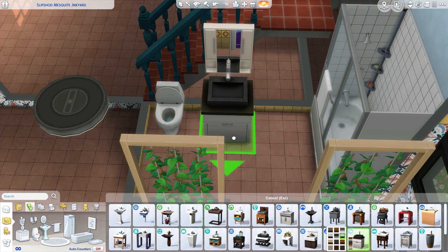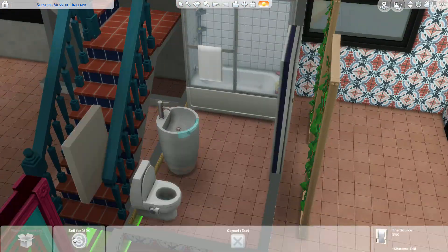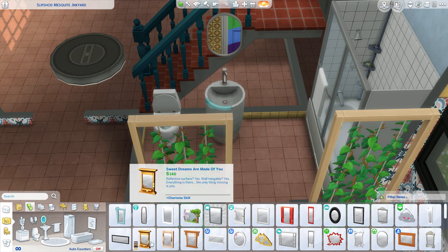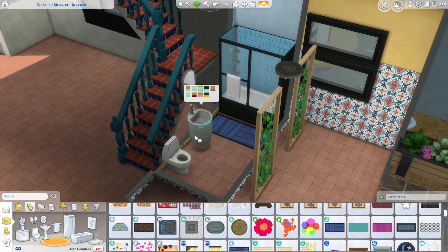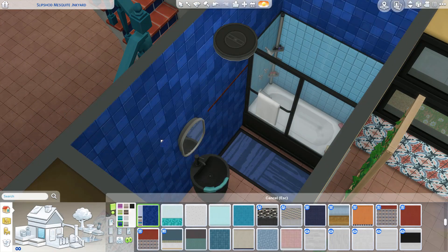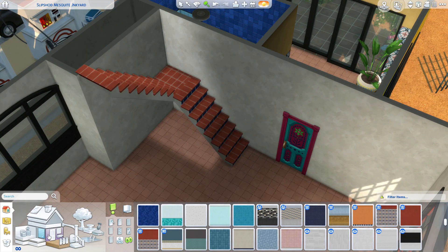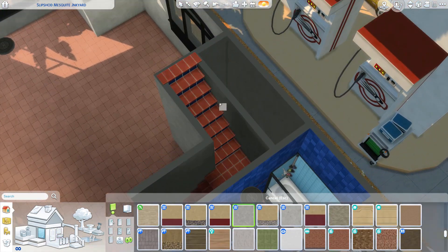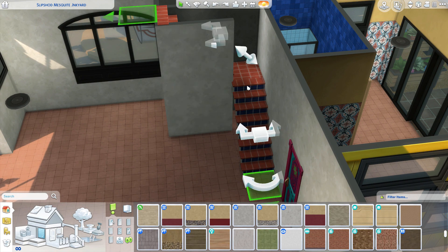This house is for my engineer sim whose name is Jack Jarvis. Jack is a witch — a lovely little clumsy goofball spellcaster. She's a popularity sim so she is going to be chatting up a lot of people. I think she's just really cute and quirky and a lot of fun to play. I popped her in just for screenshots and she was falling all over the place because she is clumsy.